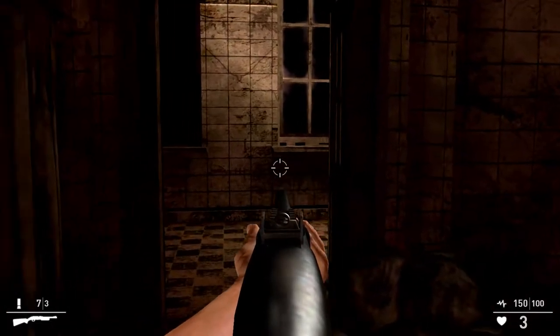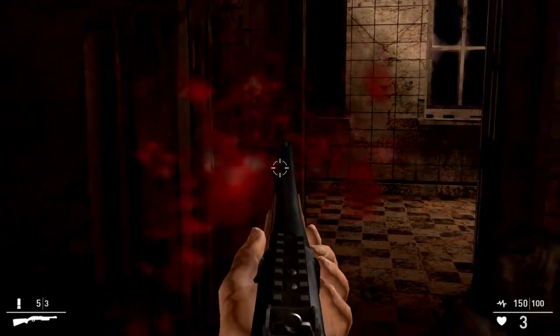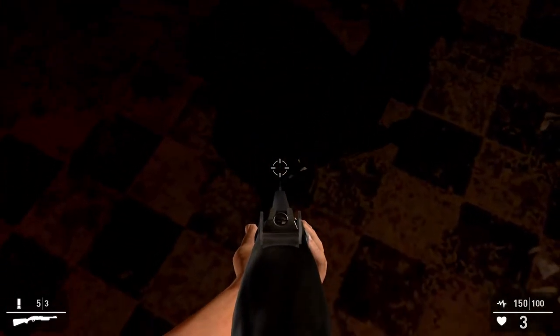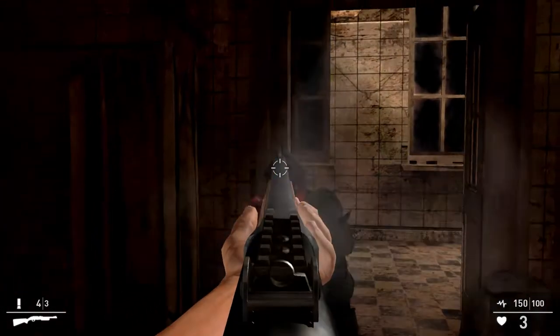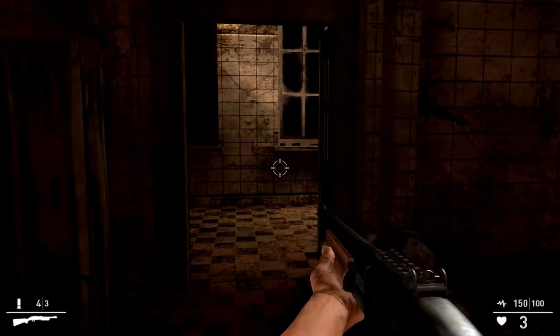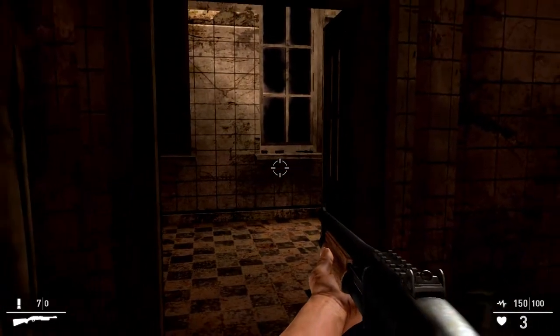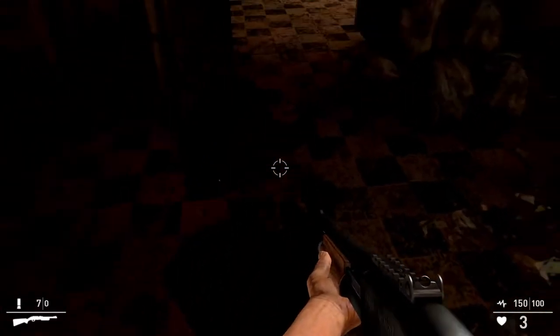I could probably get this on Steam if I wanted to. And yeah, it's very much an asset flip, by the way. Those are my Smorch minions. If you don't know who Smorch is, it's a running gag on my channel. It's a character I made in Skyrim, so I've pasted him onto some medieval-looking guys to make my own assets.